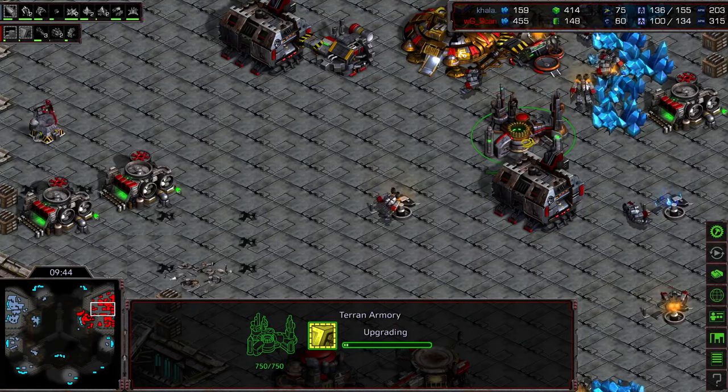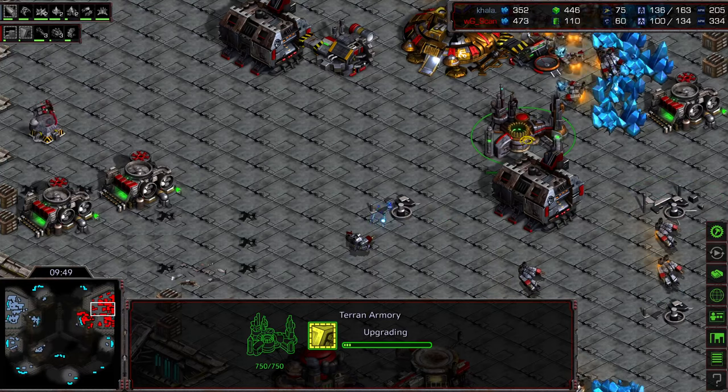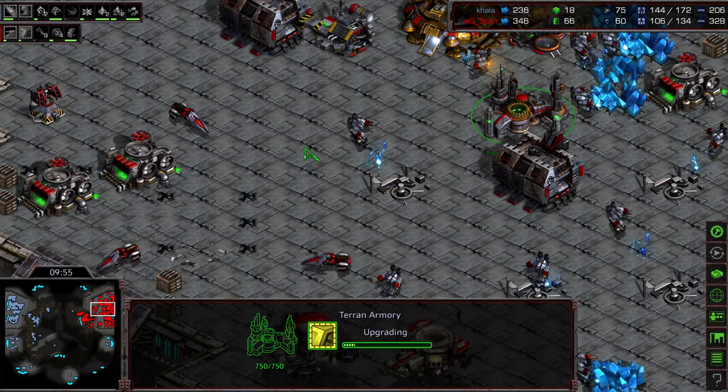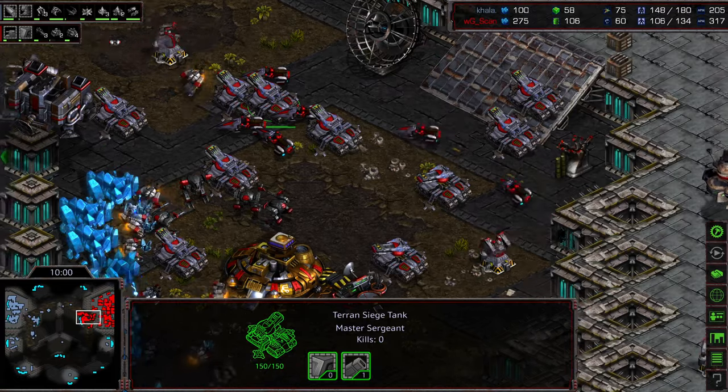Level one weapons is on the way. Citadel of Adun is down. Arbiter Tribunal is up, another stargate as well — so he's going to go for arbiters. That's the more stereotypical play, but again this is an odd map. I feel like recalls could be very powerful in the later stages of the game with so much space. A bunch of factories being placed down, bringing the factory count up to six or seven. Mid game: level one armor, level two weapons being upgraded.